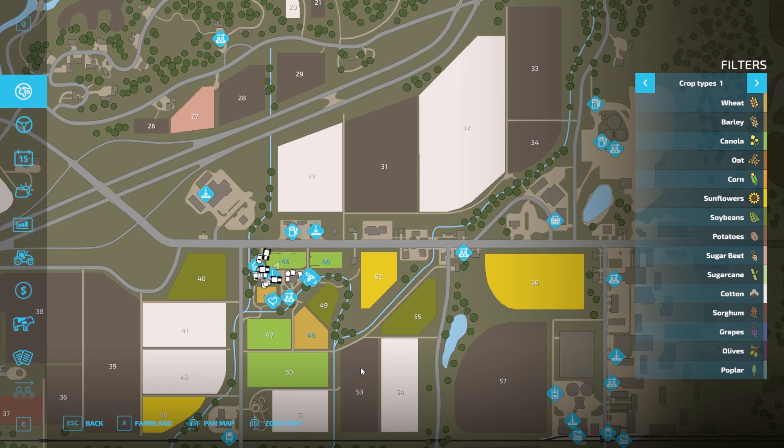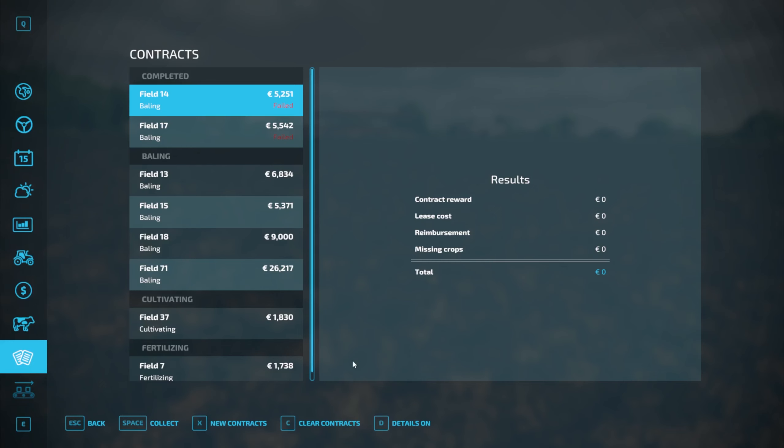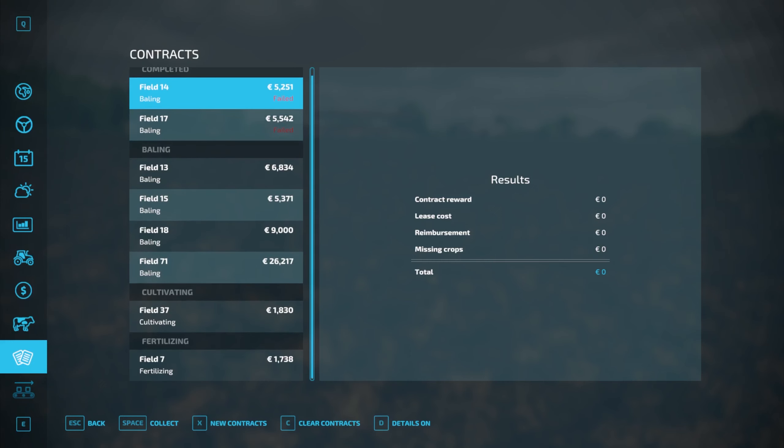I want to get probably this one here — I think we'll go with the Dabble. It has a 5.8 meter working width but requires $22,500, which we don't have. We only have about half that. So we're going to come into our contracts, and there are some nice ones here.